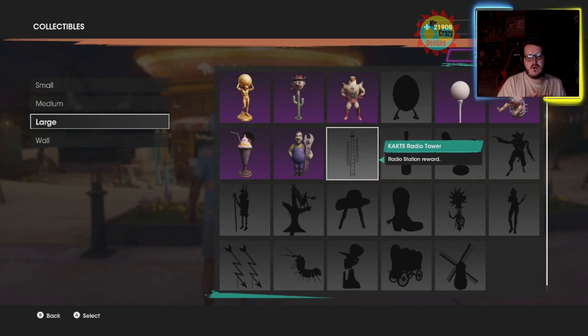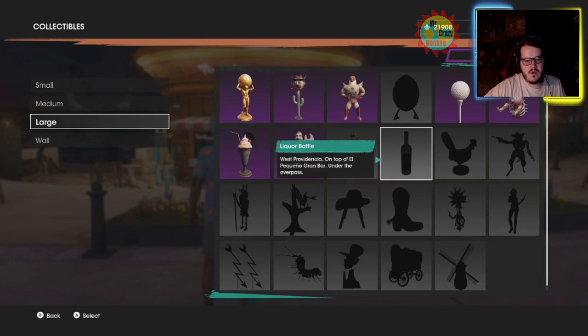The Carts Radio Tower is for doing all the radio station ventures — same thing, place it down on the map, do all the ventures and you will unlock this reward. But up next is one that we can actually go and grab.